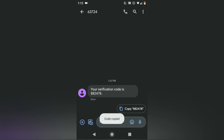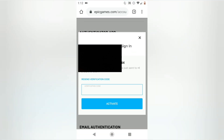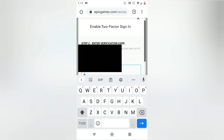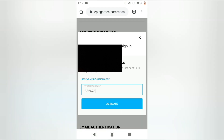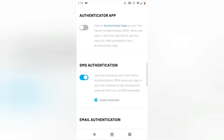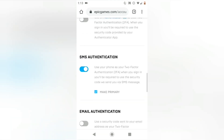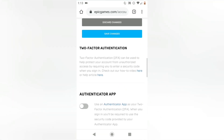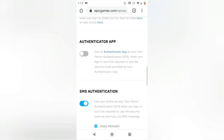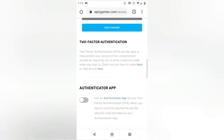So then you can just copy it, then you go back and you can paste it in. Then it says you can hit make primary, and you can do the same thing with email or authenticator app. I originally did authenticator app because back when I did it like a year ago I didn't even have a phone. And then you should be all set.